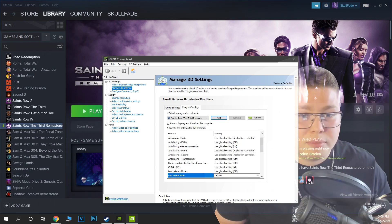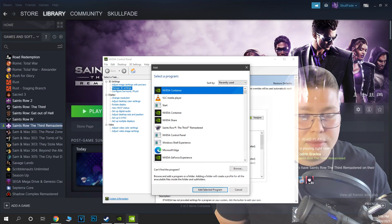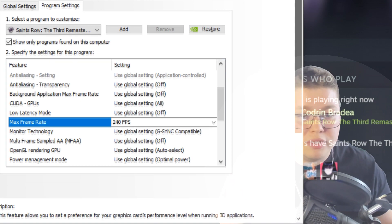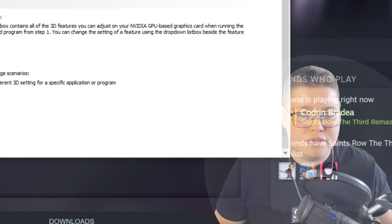Once you're in the Nvidia Control Panel, jump to the programs section. Go to add a program — you might already have Senzu 30 Master detected, but if not, search for it. Once you're there, go to the frame rate section and activate it.